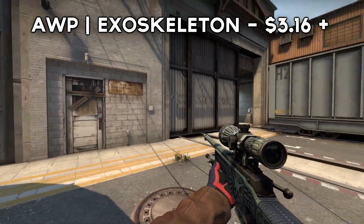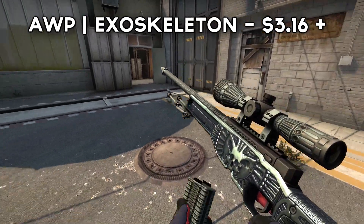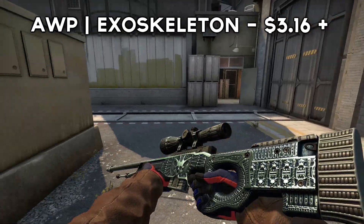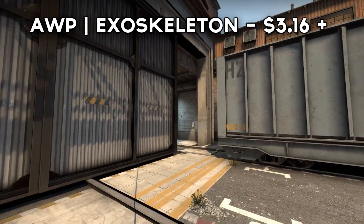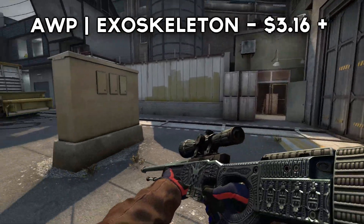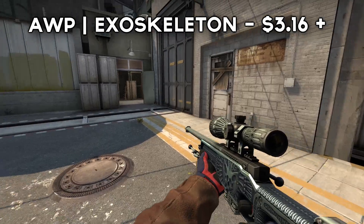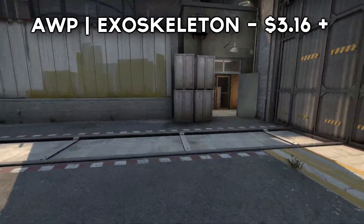So for the first cheap skin that looks expensive, we have the AWP Exoskeleton from the new Broken Fang case. The skin has a dope 3D inlay pattern, similar to that of the AWP Gunganir, but this skin is almost selling a thousand times cheaper. Another unique feature we see on this skin is a nice pearlescent effect, which goes from a light blue to a very dark purple. Overall, I have to say this is probably one of the best looking budget skins in the game.